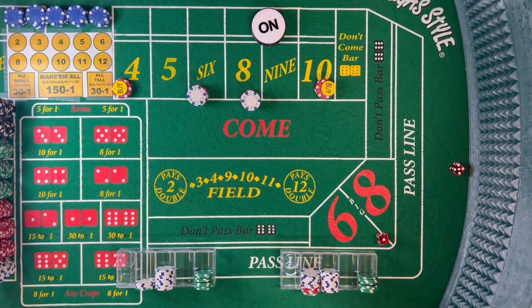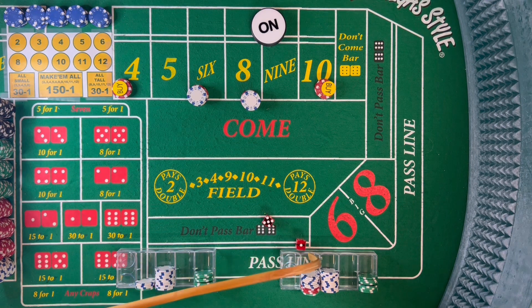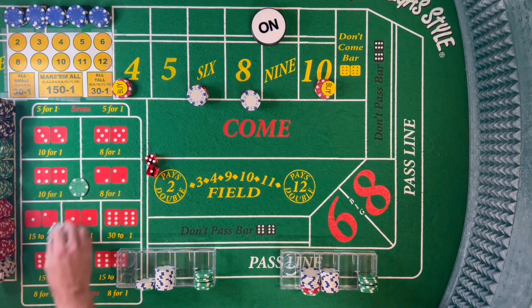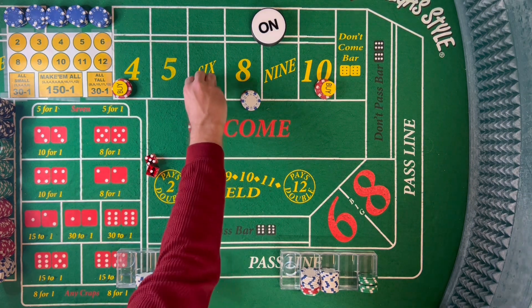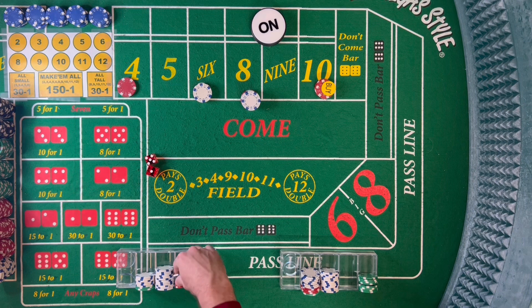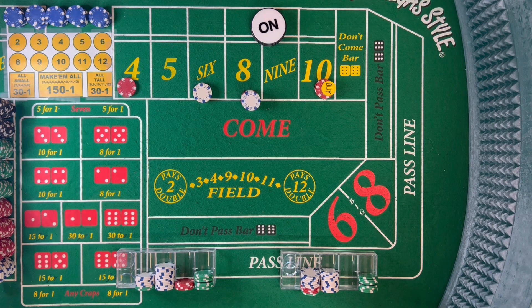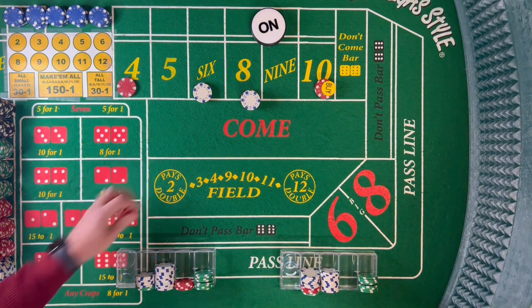Dice out — 6 easy, 5-1-6. That $24 pays $28. We'll go ahead and ladder back down. Then 12 midnight — all the dots in all the spots.